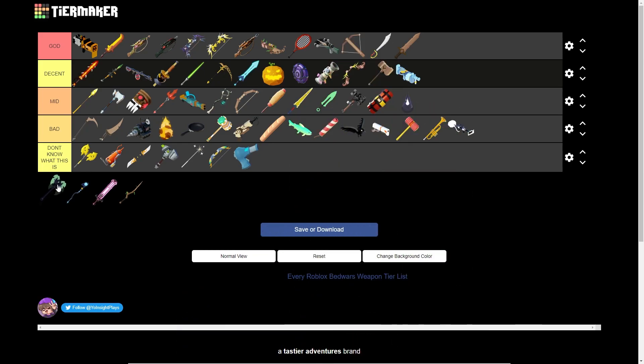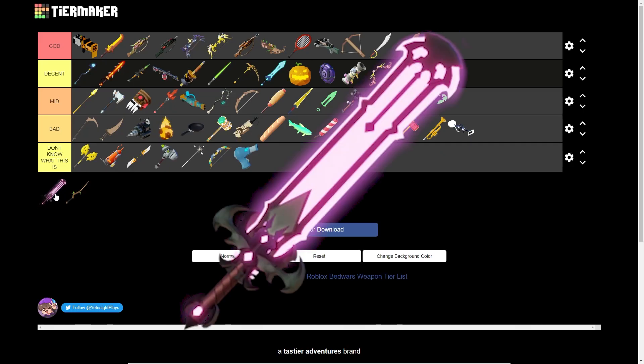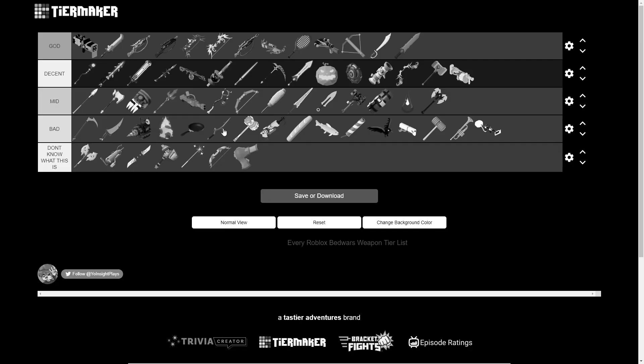Next up, we've got the Void Axe from the Void Regent kit — we're gonna put it in mid. And second to last, we've got the Void Sword — this thing is also kind of good, we'll put it up in Decent. And last but not least, the Xeno Twig — this thing does 10 damage. Nothing to talk about.